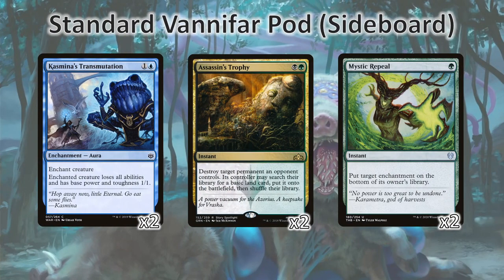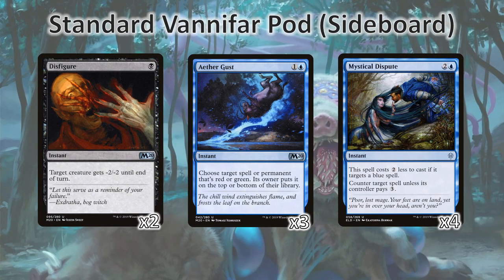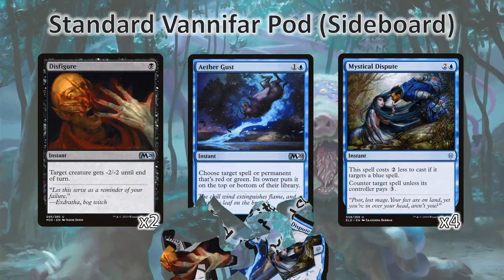Onto the sideboard, we're running two Kasmina's Transmutations as a way to deal with more problematic creatures. We've got two more Assassin's Trophies in case we need extra spot removal. I'm running two Mystic Repeals because I was facing, while tuning this deck, a lot of gods that needed to be tucked onto the bottom of libraries. We're also running two Disfigure to deal with small creatures that need to be dealt with. We've got Aethergust to deal with red and green permanents, specifically Uro and some Hydras. And we've also got Mystical Dispute to deal with control decks.